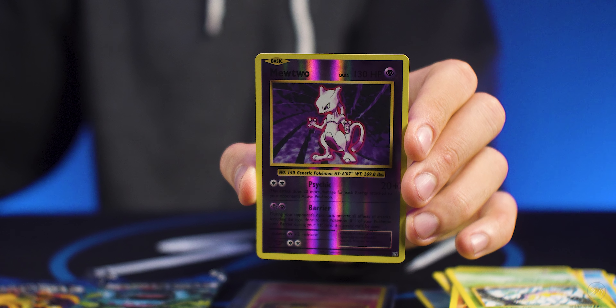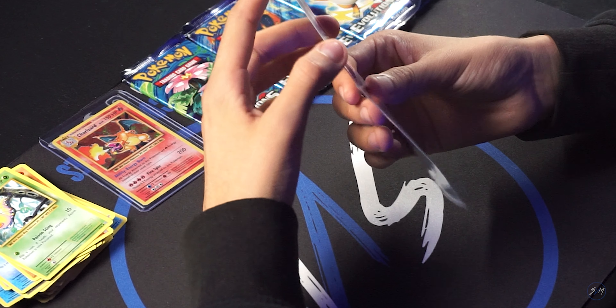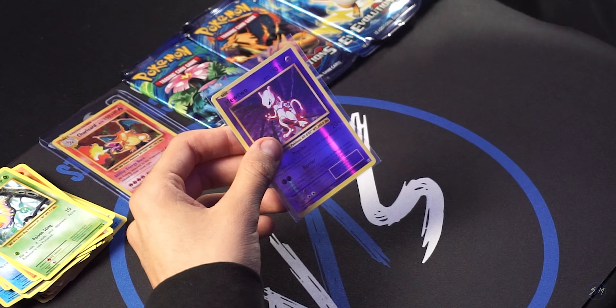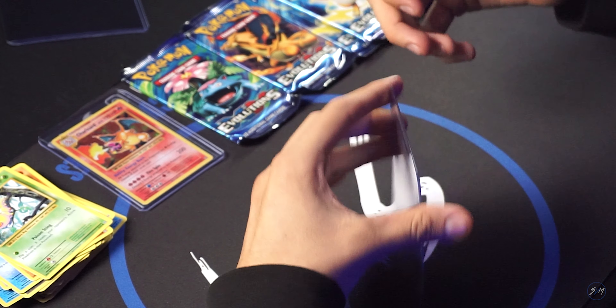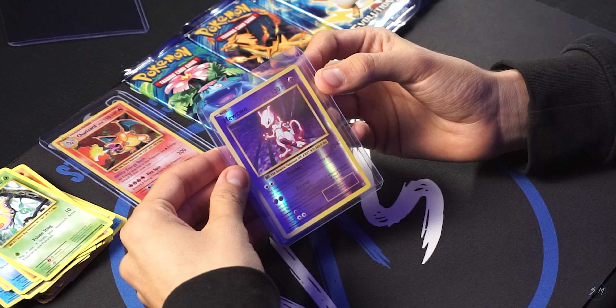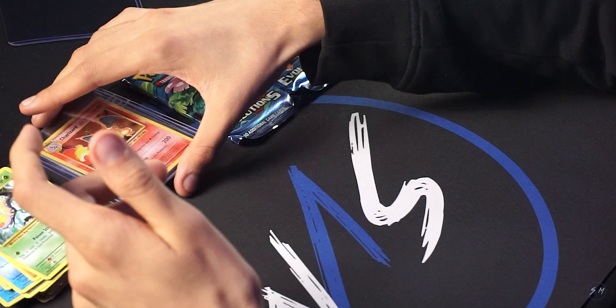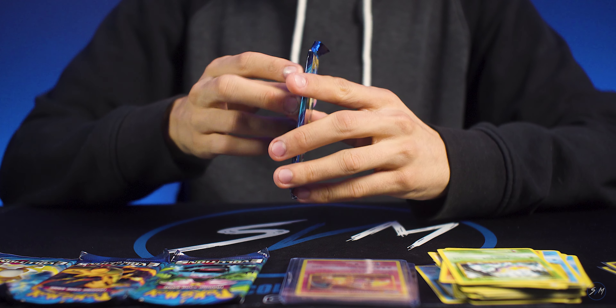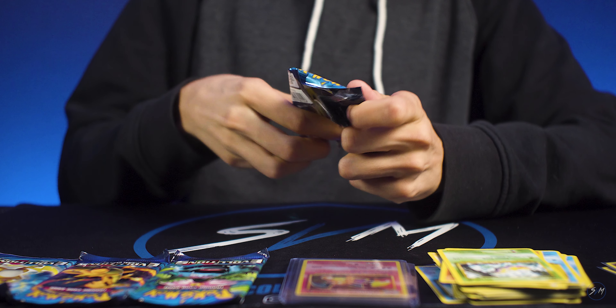Wow, this is a very good pack. Now we got a Mewtwo — a holo Mewtwo! I think we want to top load this one too. Awesome — put that right under the Charizard. Now we're gonna do a Raichu.